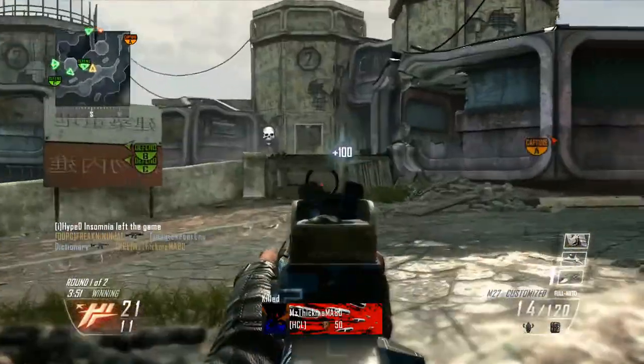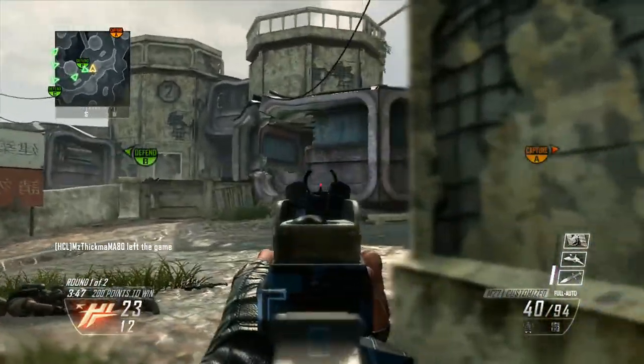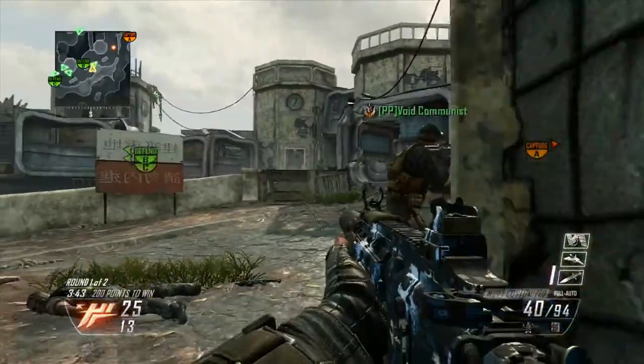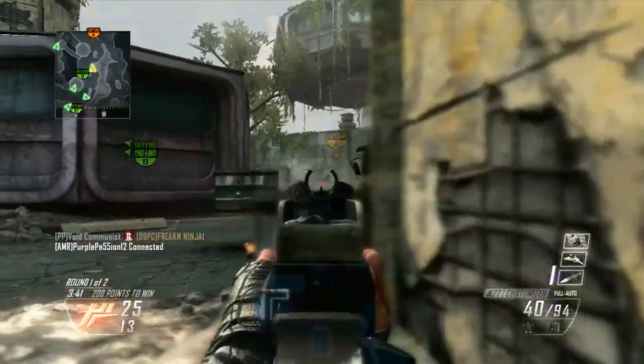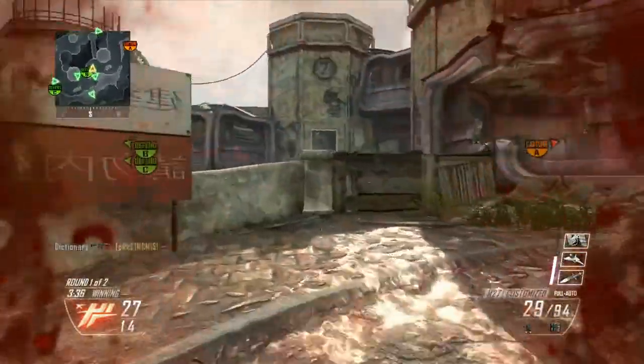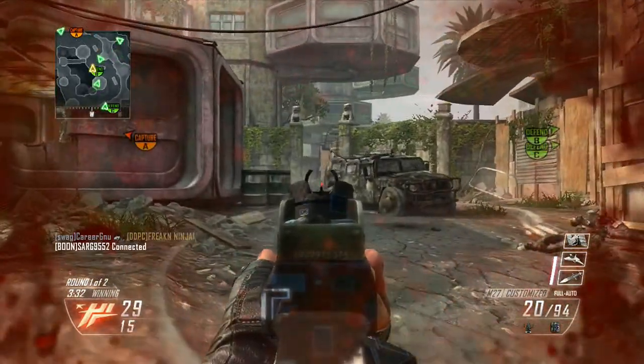I would say his play style most reminds me of TrustNTruth out of the players I've reviewed thus far, just because he does play with that very methodical sort of approach to the game. He doesn't use any modifiers to give him a better chance of rushing and taking chances. He is a very methodical player. Here we're going to see his approach for capping B, which has not been as successful as it could have been up to this point.